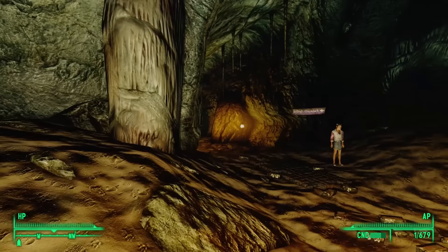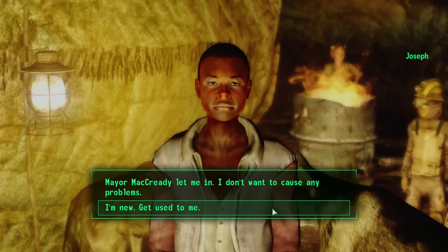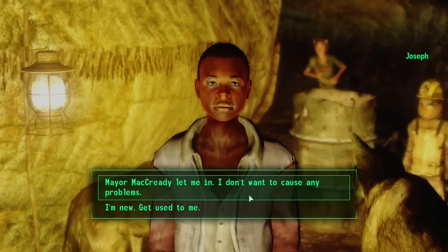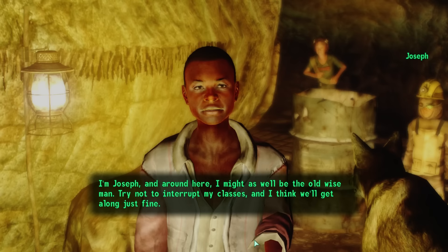Heading back to find the path to the Great Chamber, we open a door and on the other side we see a bunch of kids. First we talk with Joseph: 'Well, here's something I don't see every day — a new face in Little Lamplight. A bit big for one of our kids, but you seem alright. I'm Joseph, and as the oldest kid in Lamplight, I'm pretty much a teacher by default. I'm not sure if there's anything I can teach you, but if you need a haircut or the like, just say the word.'